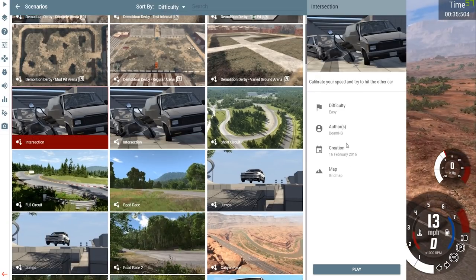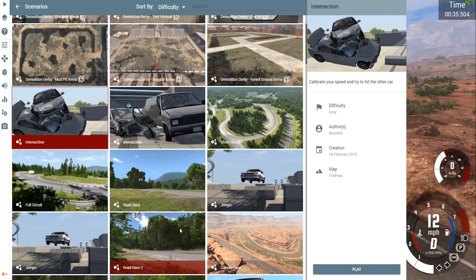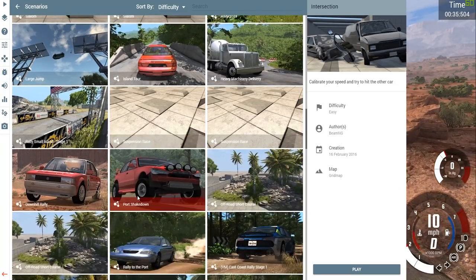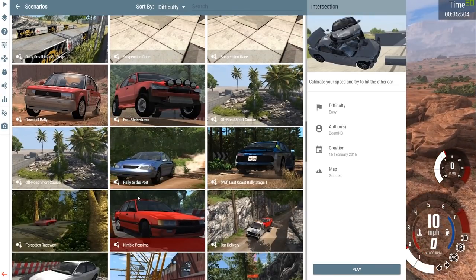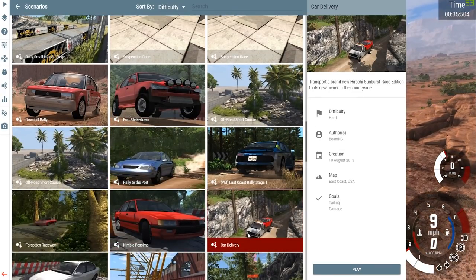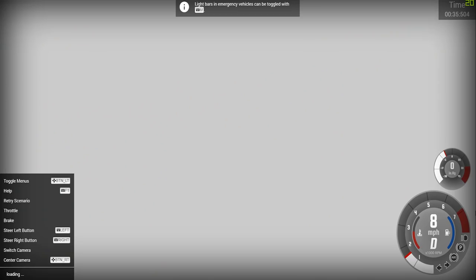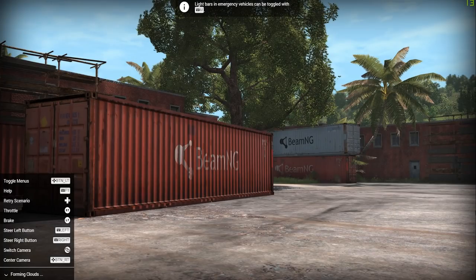Let's see what other scenarios we've got. This one looks cool — calibrate your speed and try to hit the other car. I think I've done that before on a livestream. Let's go for something with an enemy in it. Car delivery — let's go for some car delivery.